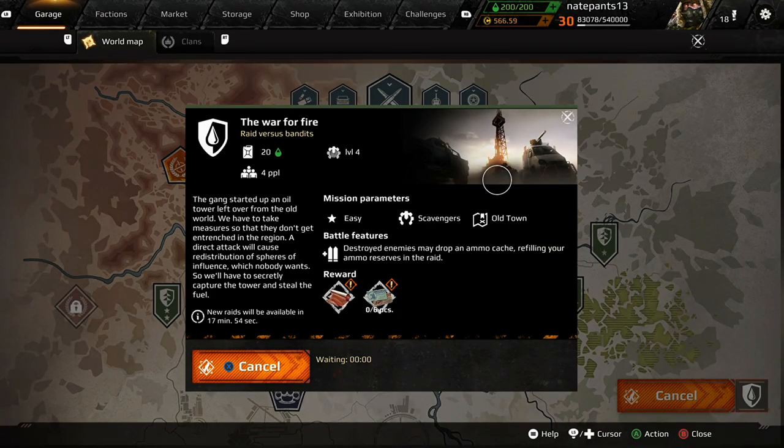This is how you load into the game, loading into the mission. And depending on the power points of your car depends on the power of the friendlies that are gonna be joining. This is the PvE portion of the game — you haven't got to the PvE yet, right?